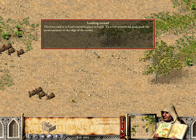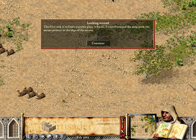The first task is to find a suitable place to build. To scroll around the map, push the mouse pointer to the edge of the screen.